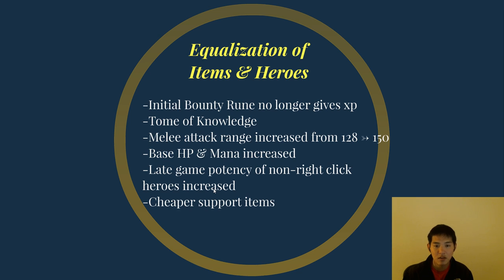There are cheaper support items such as TP scroll. Smoke's restock time was reduced this patch. Observer Wards are slightly cheaper. Flying Courier is cheaper. So supports can spend less time buying items for their cores and more time buying items for themselves.